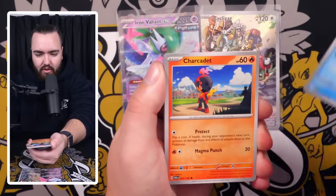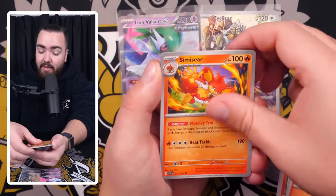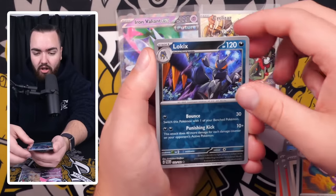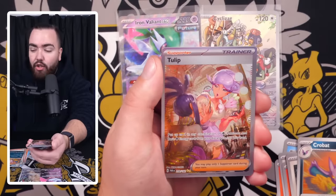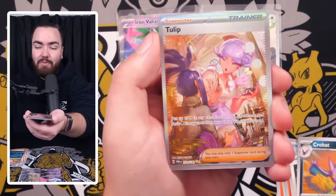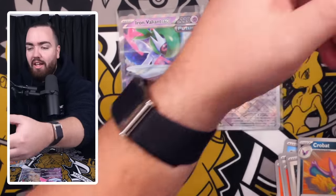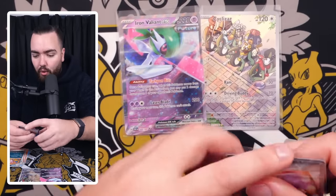We've got a Vanillite — very cute — Charcadet, Swablu, Pansear, SimiSear, Cyclizar, Crobat, Klawf. Oh my goodness — a Tulip! Very, very nice. We've got a Special Illustrated Rare right here, which is the Tulip card. And then we have a Palkia at the back. So Tulip is a trainer female supporter card — often they do quite well.